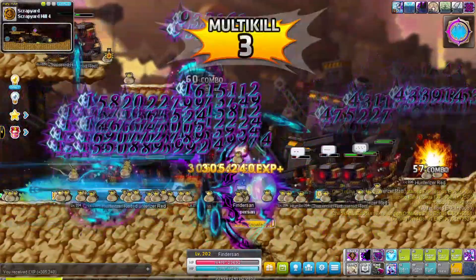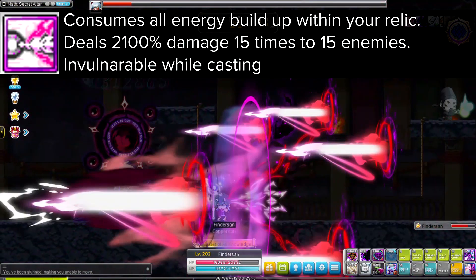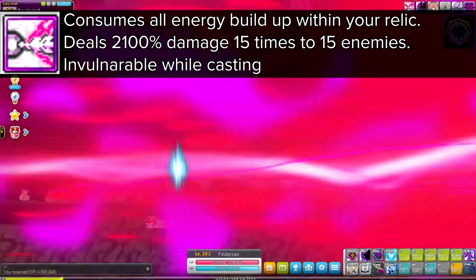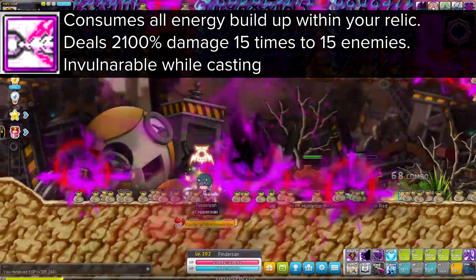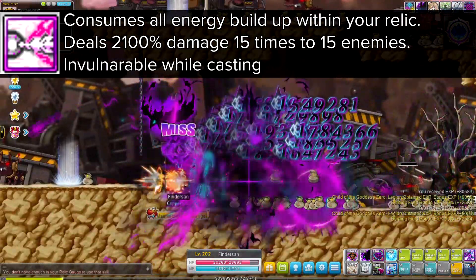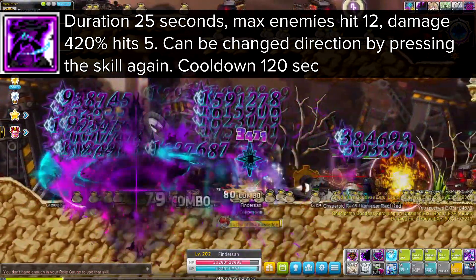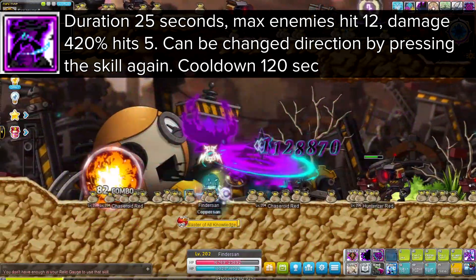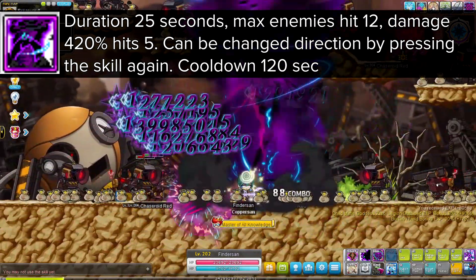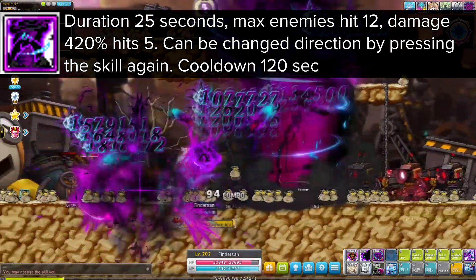As always there are three new skills to learn in fifth job. The first one is Nova Blast. This skill can delete monsters even faster than Nexon can delete fun content — exploding the entire map with 2100% damage to 15 enemies and it hits 15 times as well. It does consume all your relic energy, and it deals more damage depending on how much energy you have built up. And to top it off, you're also invincible while casting. Then there is Raven Tempest, which is your shadow raven creating a tornado by flapping its wings like some kind of Pokémon. The direction of the skill can be changed if you press the skill button again, and the tempest itself lasts 12 seconds and deals 420% damage against 12 enemies 5 times.